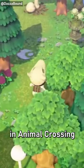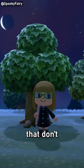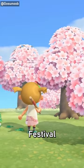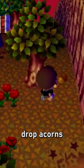There are multiple different types of trees in Animal Crossing. There's the regular hardwood trees that don't really do anything. They do turn pink in New Horizons during the Cherry Blossom Festival, but that's about it. In some games, they can drop acorns.